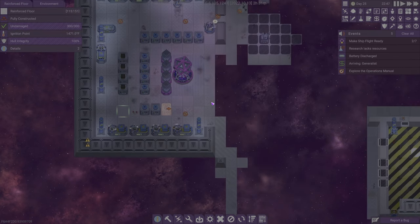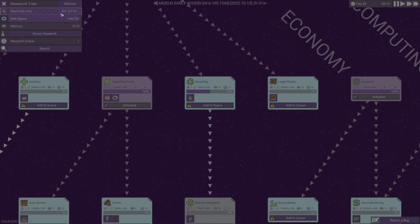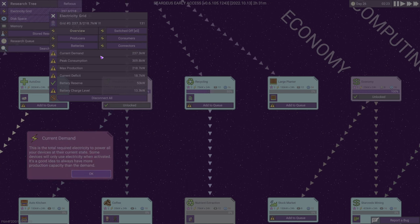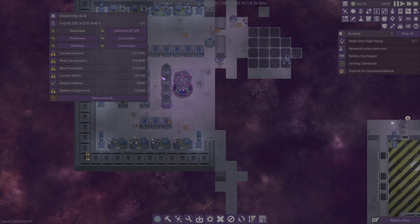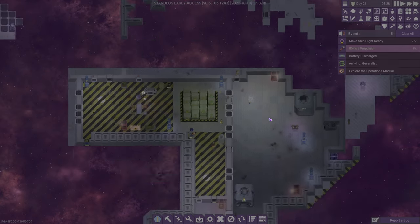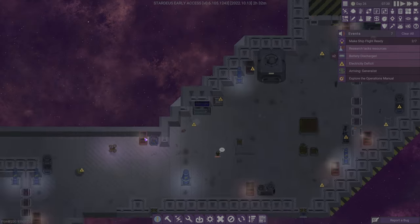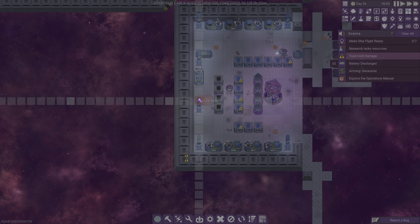We'll let that be built. Batteries are totally discharged right now because we're using way too much power for our research. I guess we just straight-up need more power anyway. I don't know what's using all of it — maybe the constructor. The memory cores use more than I thought — that's using 10 kilowatts. There's the energy deficiency — it's time to do another matter reactor.